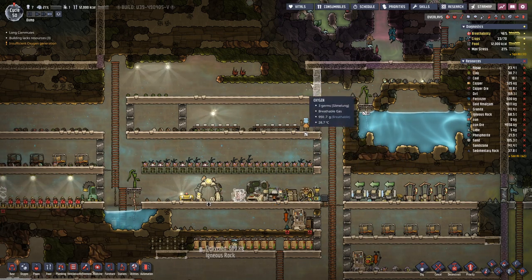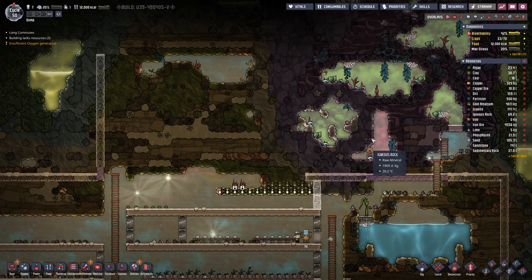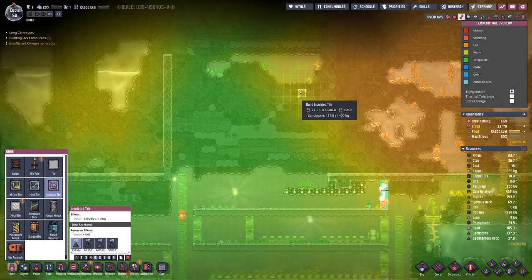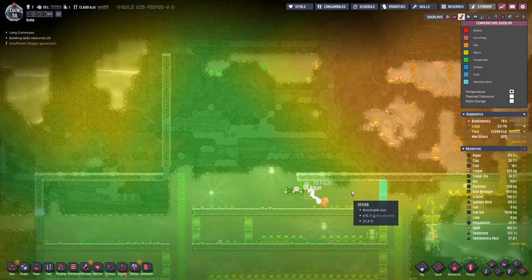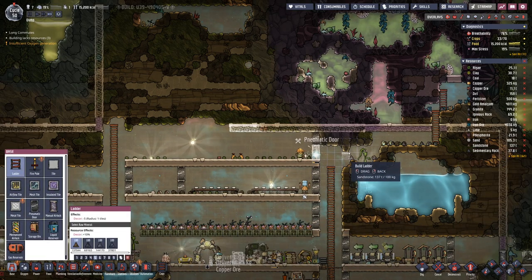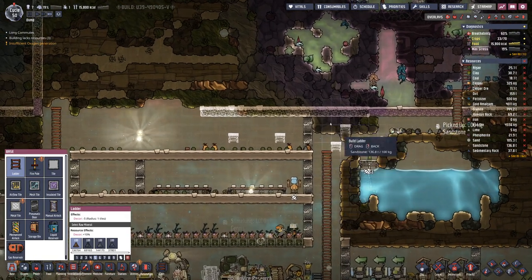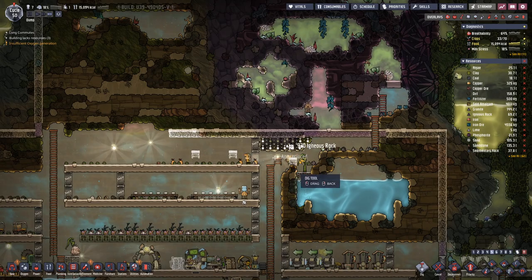Eventually we will have another room over here and will eventually have to come across to here, about this far. Let's have a few lettuces in place — we can dig out this part and then finish the roof over here.